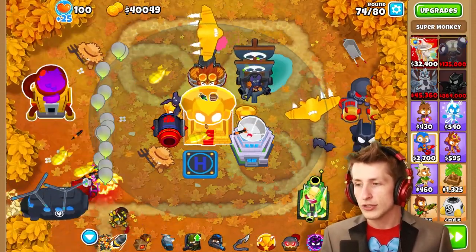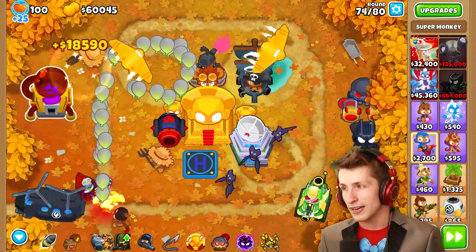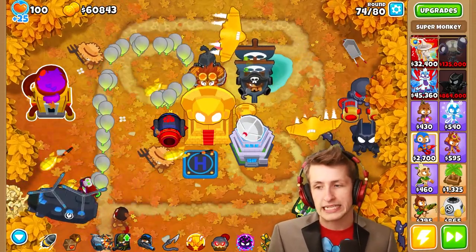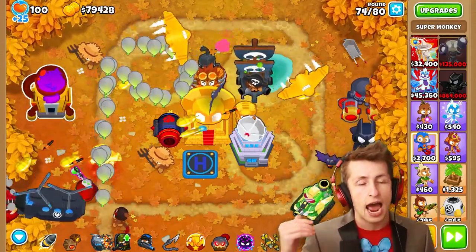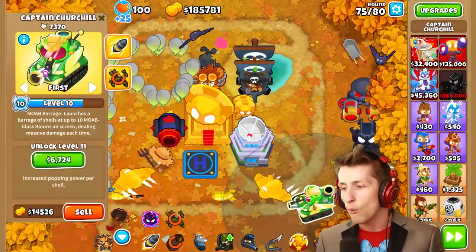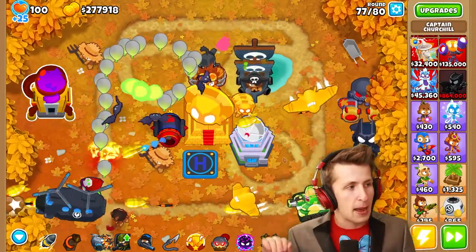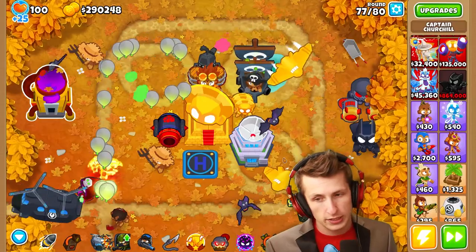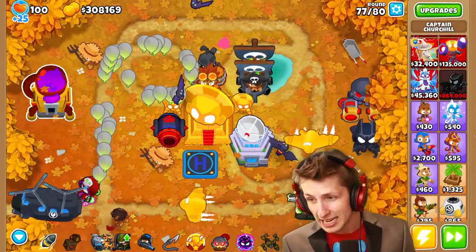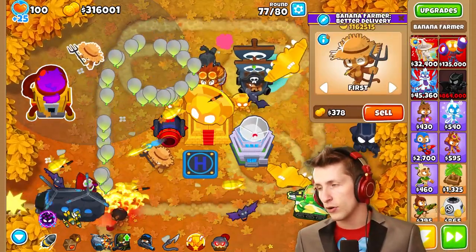We already have the money — we have the Legend of the Night now. So now we have to save up and get $540,000. Can we get $540,000 in six rounds? That seems a little bit crazy. We're at $80,000 already, and that's pretty sick. Why does this upgrade have such cringy names? Lightspeed Ultra Mega Strike — that's like Power Rangers! The funky farm is definitely not failing me, because this has already made a million dollars. And I leveled up — I'm level 111 now, very cool.